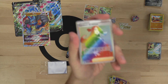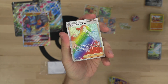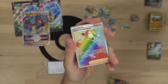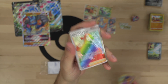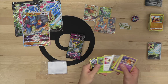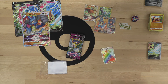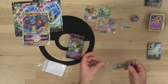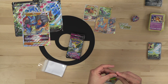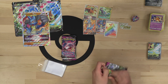Rainbow Rare Cynthia's Ambition! Let's go — scope that out! That's pretty hype for a first pack out of the Lucario V Star box. Ultra Ball, Rainbow Rare Cynthia's Ambition — pretty decent. I feel like we're already doing better than we did in the Morpeco boxes.